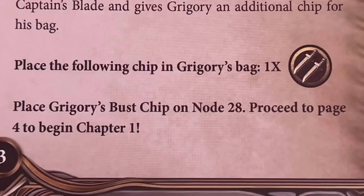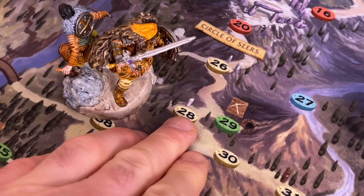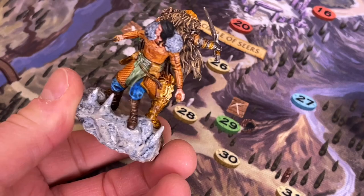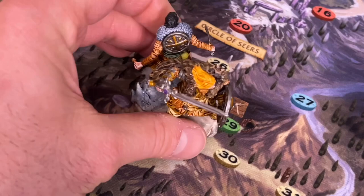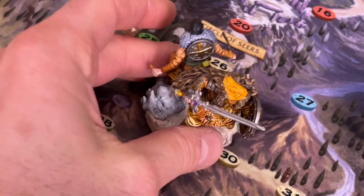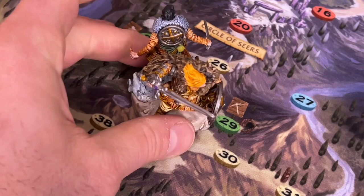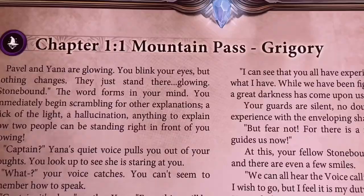Now we're going to put our bust chip on node 28 and proceed to page four to begin Chapter 1. We've found node 28 on our giant map, and instead of using the bust, we're going to use our awesome painted miniature. I do live paintings on my channel about once a week, and we paint up some of the awesome games we're going to be playing — so check that out and my Patreon if you're interested. All right, we have Grigory down on number 28. Let's begin Chapter 1 — this is going to be the Mountain Pass, told by Grigory. Foreteller, take it away.